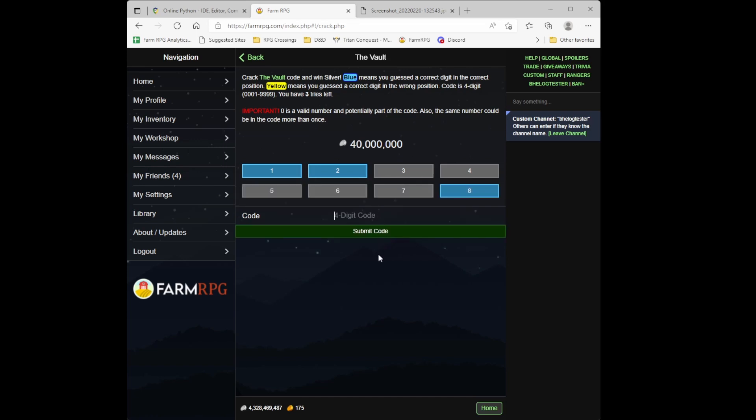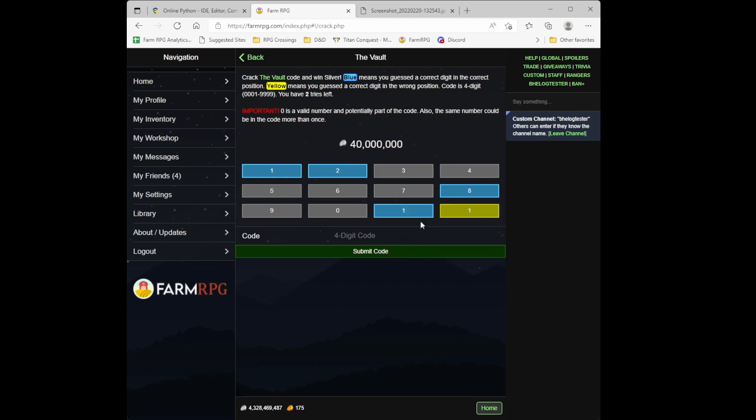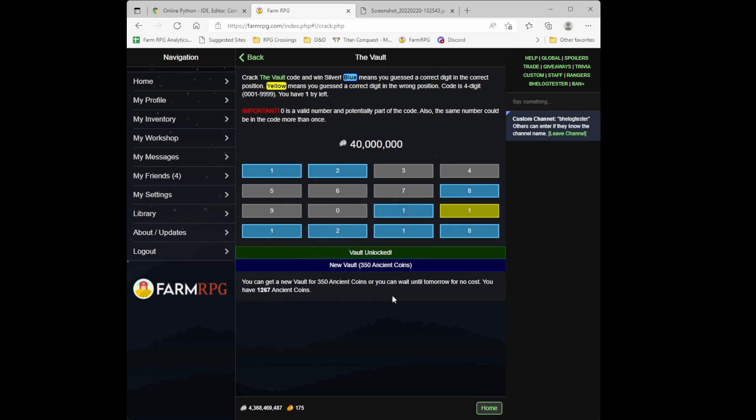One final example. After entering 5-6-7-8 and getting results, the only question is whether the remaining slot is nine, zero, or one of the confirmed numbers repeating. Trying 9-0-1-1: it's a one — nine and zero aren't in the combination. So the final answer is 1-2-1-8.